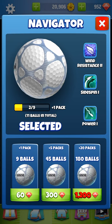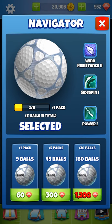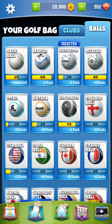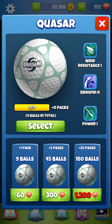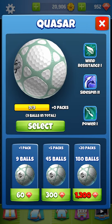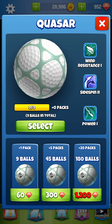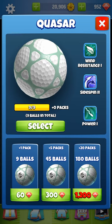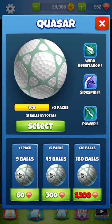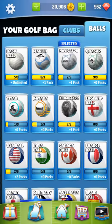A quick way to remember the Navigator is two-one-one: wind resistance two, side spin one, power one. Now the Quasar has one-two-one, so the Quasar has more side spin but less wind resistance and the same power. I'll play a hole in a minute to show you what I mean by the difference between power and side spin.